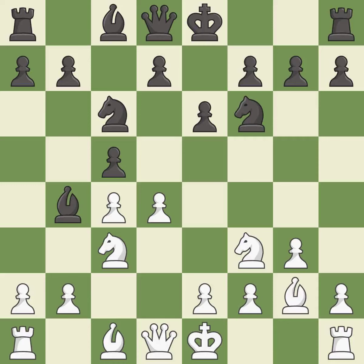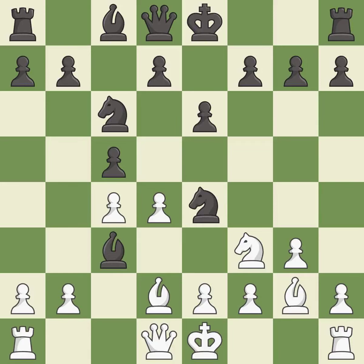This fianchettos the bishop by placing it on a powerful diagonal. This attacks a knight, winning a tempo when it moves away. This protects the attacked knight. It is the last book move. This maintains the balance in material with a good trade. After all captures, this is an equal trade.